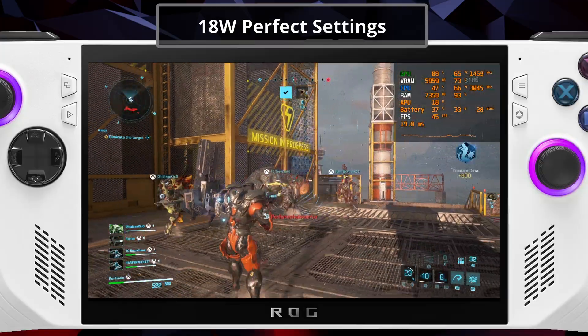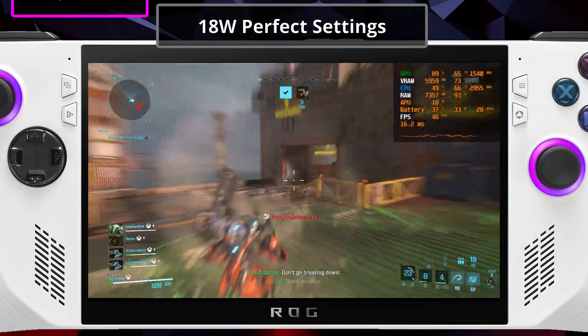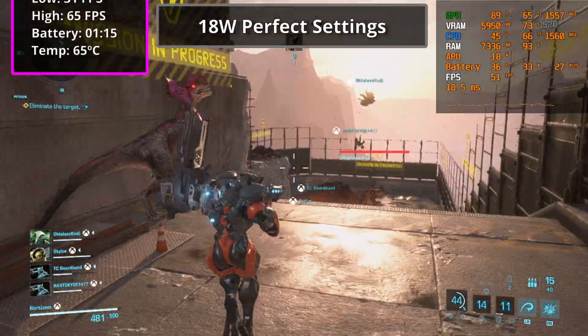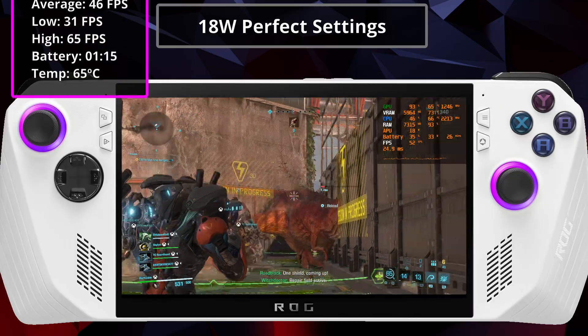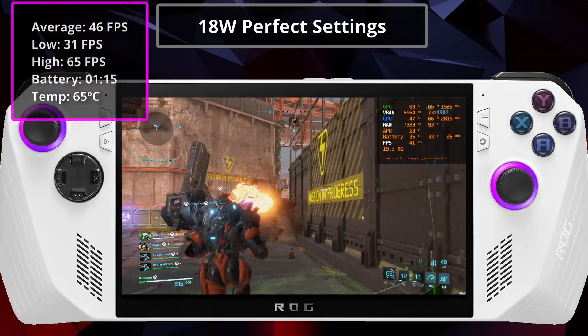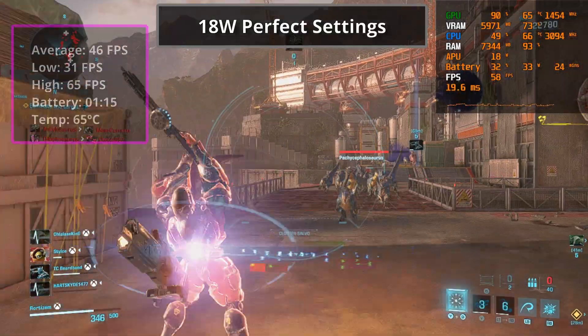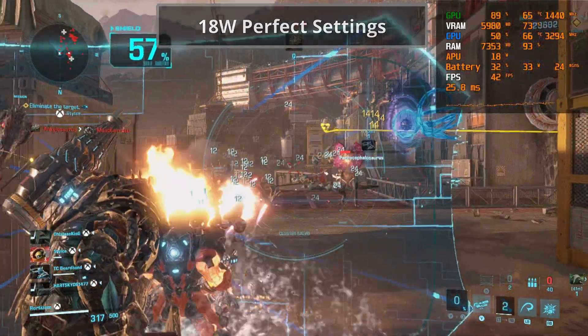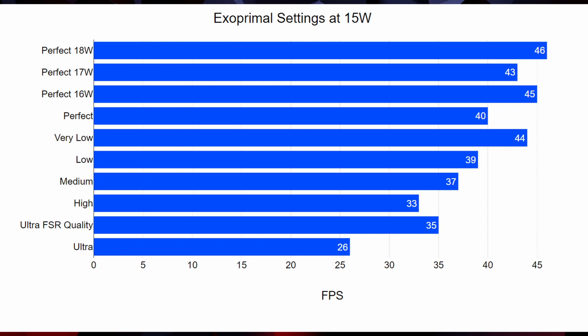Now I tested the power level most of you guys like using, which is 18 watts. And in Exoprimal, I still think that using 16 watts makes the most sense. Sure, on 18 watts you're going to be getting higher FPS when you move around the map, but the average FPS aren't that much better when compared to using 16 watts.